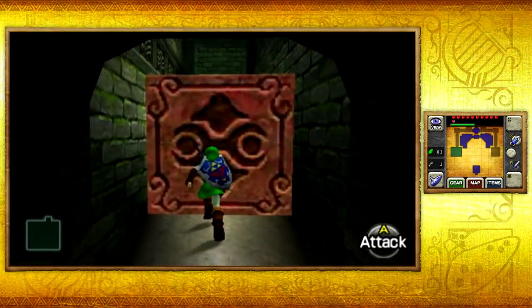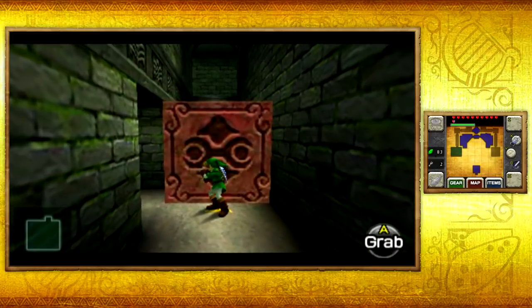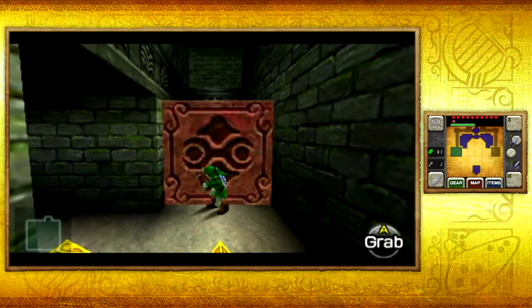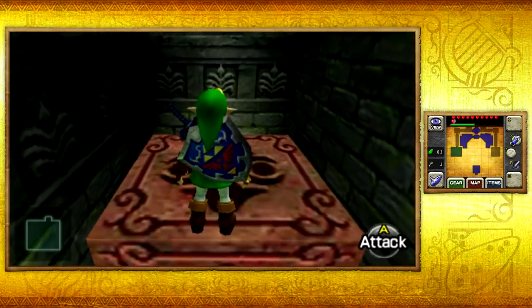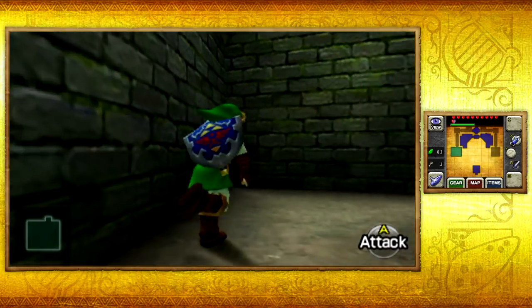By pushing that red block forward, we ended up pushing it into this hallway, and then we'll continue pushing it through here. We'll finally be done with the pushing of blocks — because yeah, it took a bit, but we're finally done with that. So yay! Now we can continue on and see what else lies ahead.